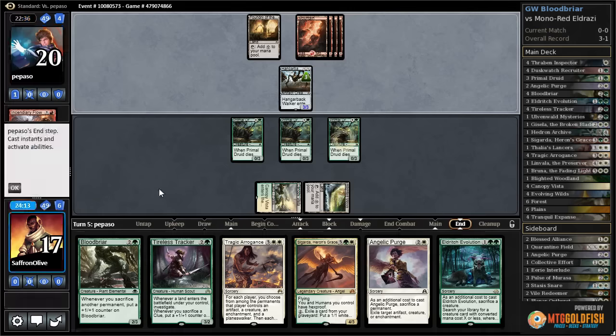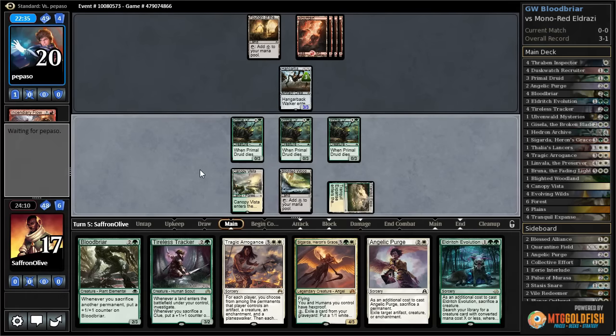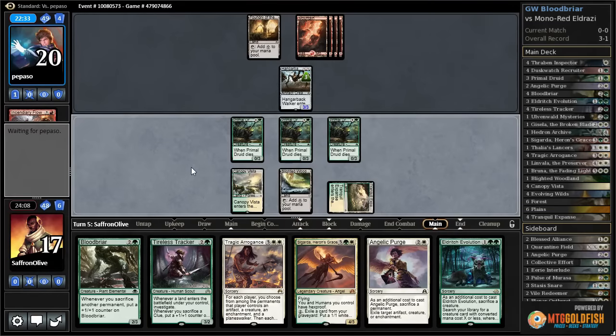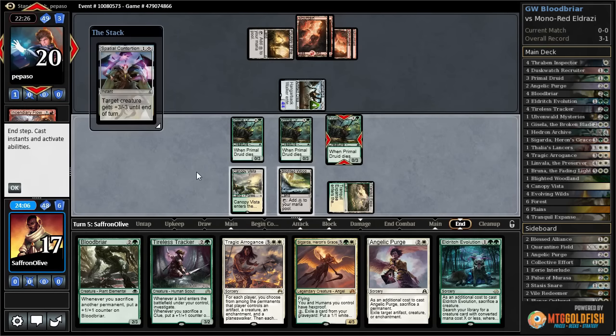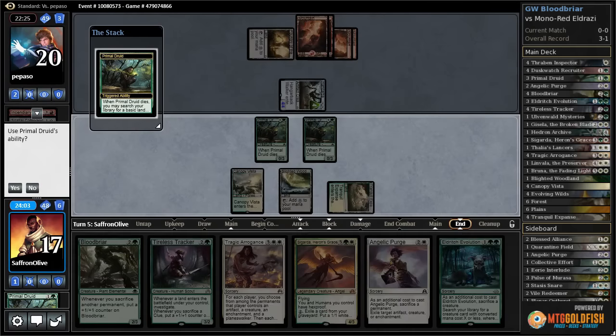It was ambitious to hope for that land. Oh well — theoretically it's a land, it enters tapped, but it is a land. That's the turn. Hangarback keeps getting bigger. Opponent kills one of our Primal Druids so we do get another land.